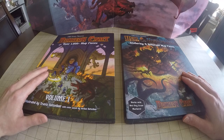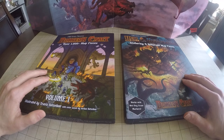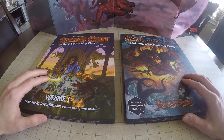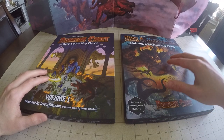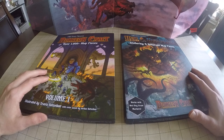Who would pick these up? I would say any dungeon master that is artistically impaired like myself. These are an amazing resource. Also, if you are thinking of or are in the middle of running either Descent into Avernus or Ghost of Saltmarsh, this one is really useful because it has a lot of ships in there. There are Infernal War Machines and just a bunch of really cool scenery that you can use to really bring your adventure to life.